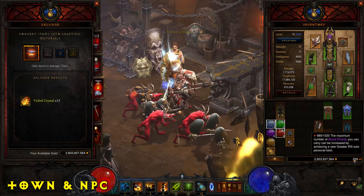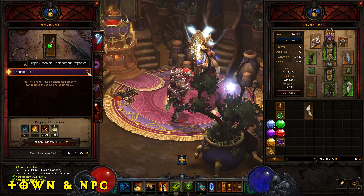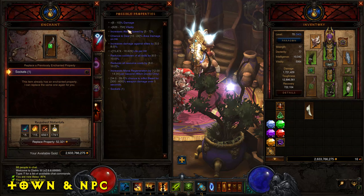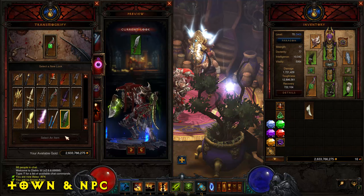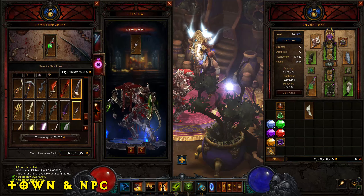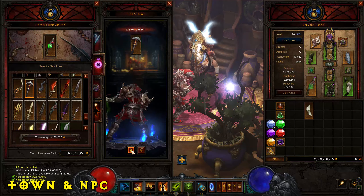The Mystic NPC is the most important in my personal opinion because you can re-roll your item's stats, traits, prefixes, or suffixes here. You can also transmogrify your weapons and armor to look cool, match set appearances, and dye them as well.